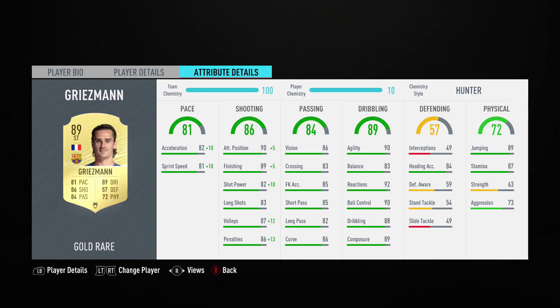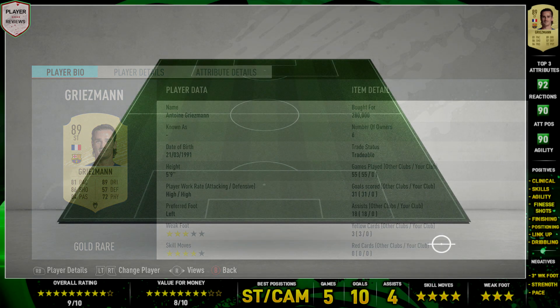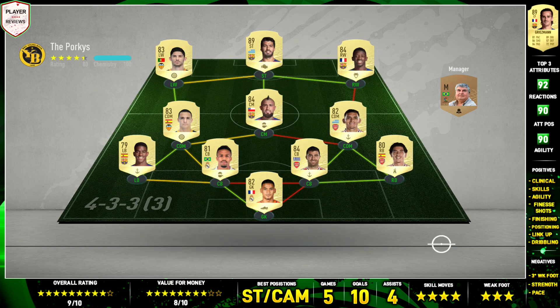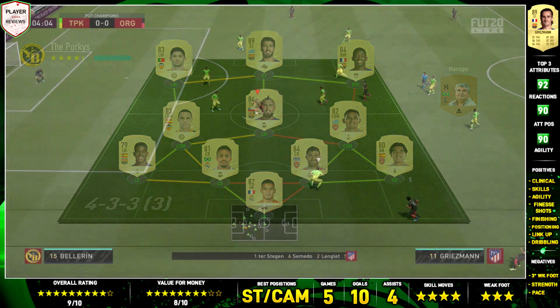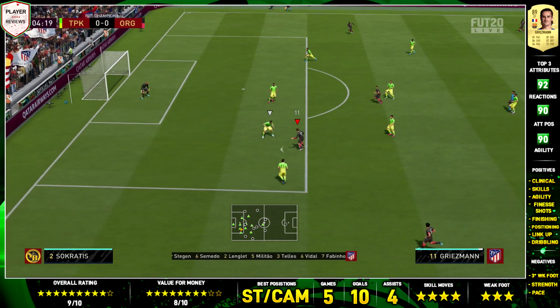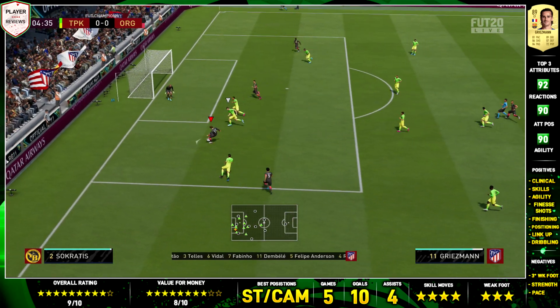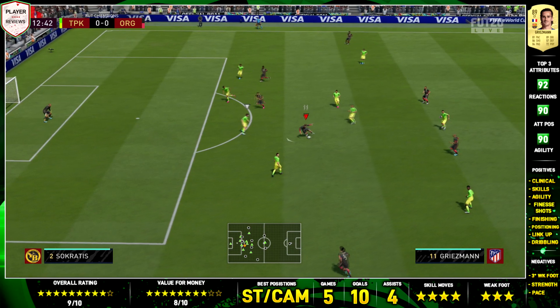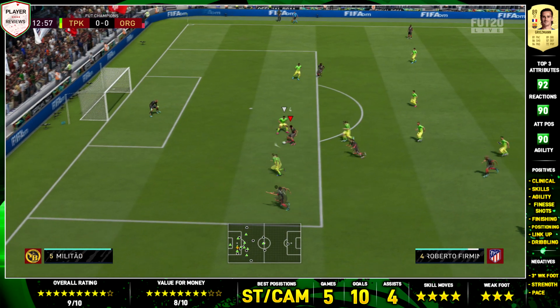So let's go into the gameplay and see how Griezmann plays. You can see Antoine Griezmann and how we got on with him. We played 5 games with this card and got 10 goals, which is incredible, in Fut Champs — which is insane. We also got 4 assists with him, with 4-star skills and 3-star weak foot as mentioned. I was a really big fan of this Antoine Griezmann, and you can see we gave him an overall rating of 9 out of 10.